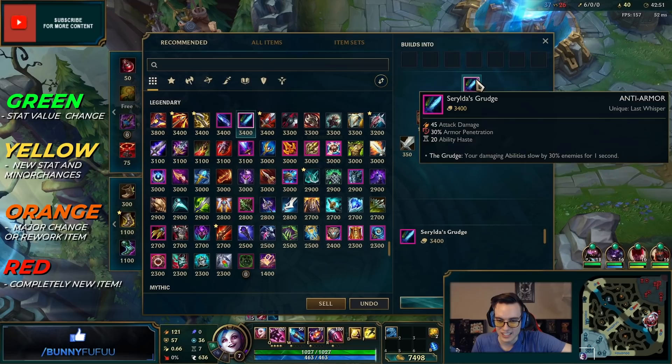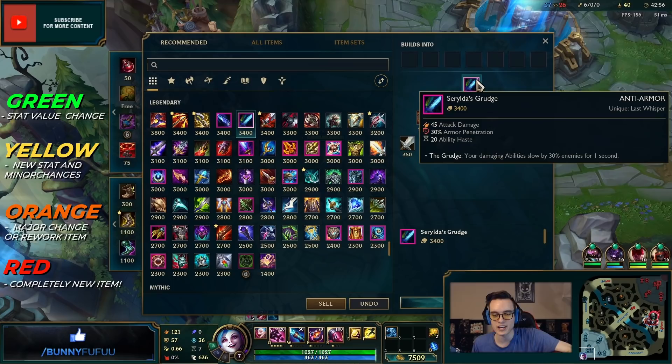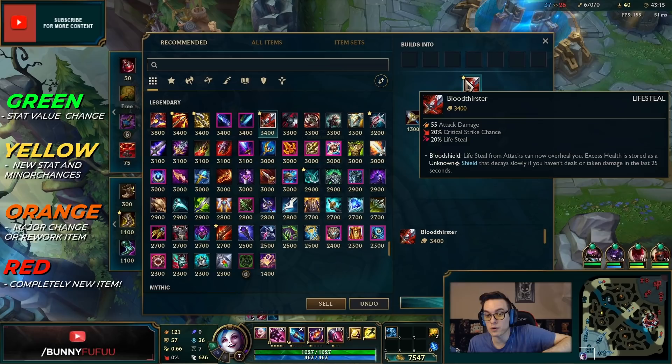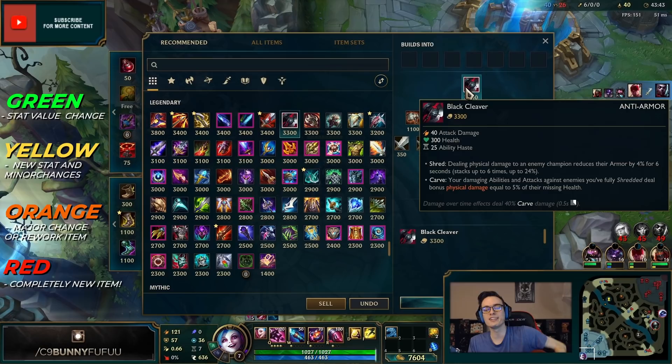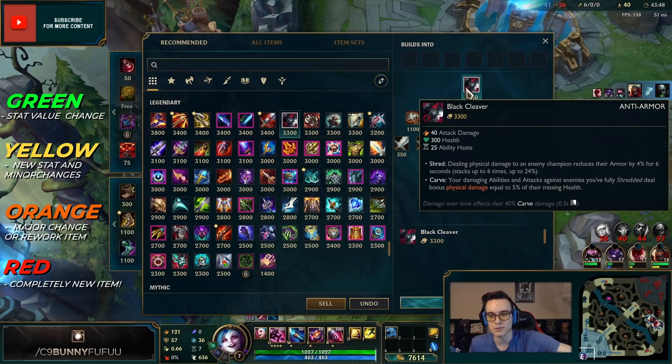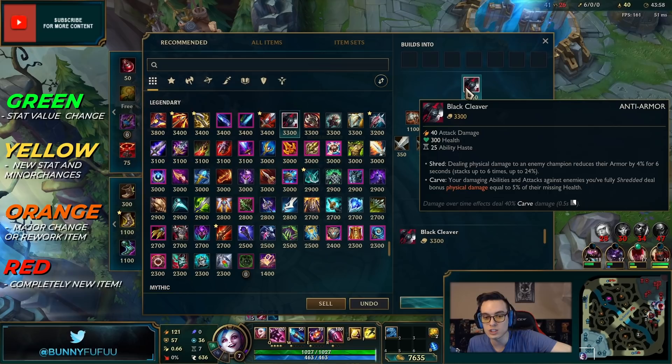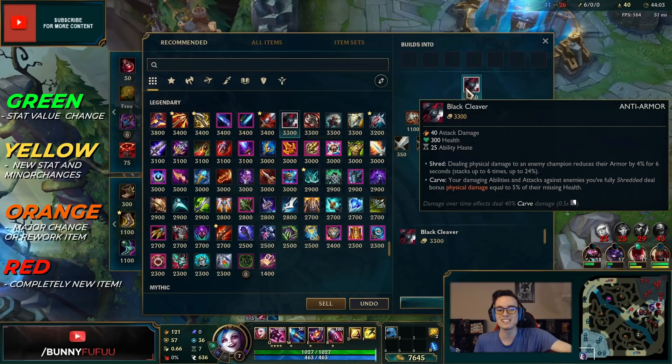Nevertheless, Navori Quickblade is going to be a broken item. Cyril's Grudge is like Rylai's Crystal Scepter for AD carries — if Caitlyn launches a Q it will now slow enemies by 30 percent for one second. Gives armor pen, cooldown, and attack damage. Bloodthirster now gives critical strike chance with a little less AD. Black Cleaver is crazy: dealing physical damage reduces enemy armor up to six stacks, but now if you fully shred someone, your damaging abilities and attacks against them deal bonus physical damage equal to 5% of their missing health.